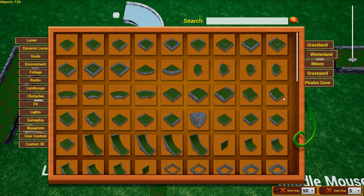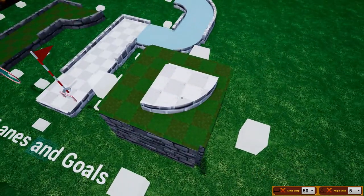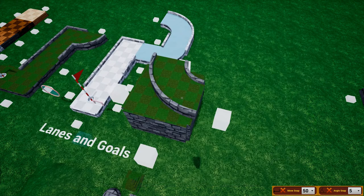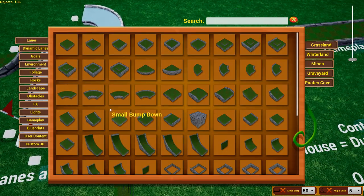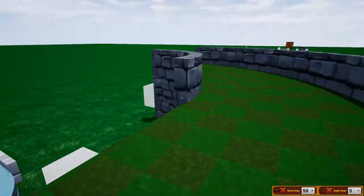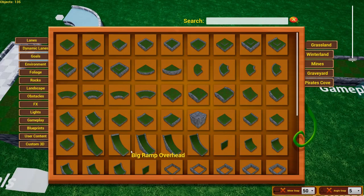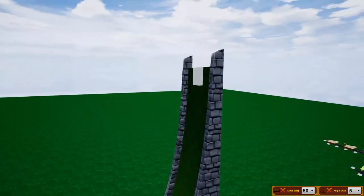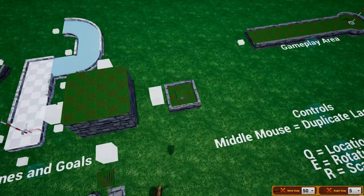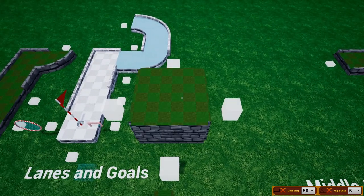Lanes and goals have the ability to scale with whatever you connect them to. So if you take a pre-scaled piece and connect anything to it, it'll also scale the new item — creating big turns, big ramps, or anything really. It also scales with angle.